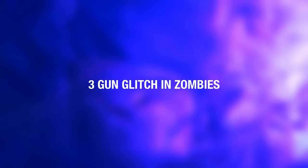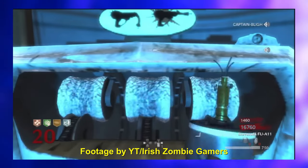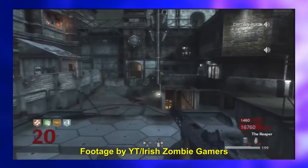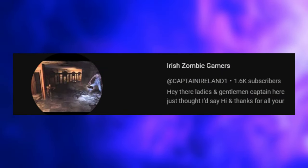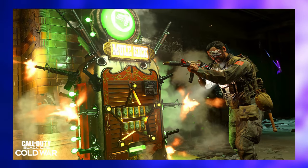Three Gun Glitch on Zombies — in the early days before Mule Kick became available, players found a way to acquire three guns in zombies by cleverly utilizing Bouncing Betties, the Pack-a-Punch machine, and a good deal of patience. A YouTuber named Irish Zombie Gamers created a video about a decade ago detailing and demonstrating this glitch. I'm not entirely sure if Treyarch decided to create Mule Kick after seeing so many videos of players performing this three gun glitch, but I wouldn't be surprised.